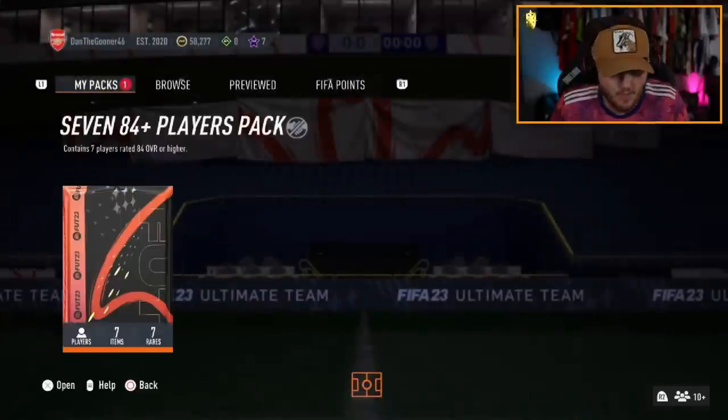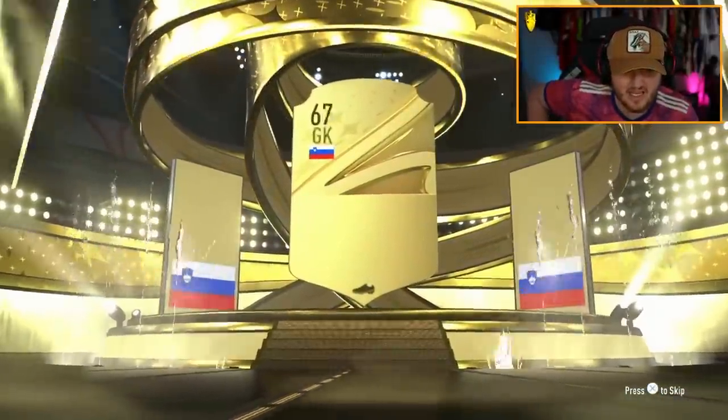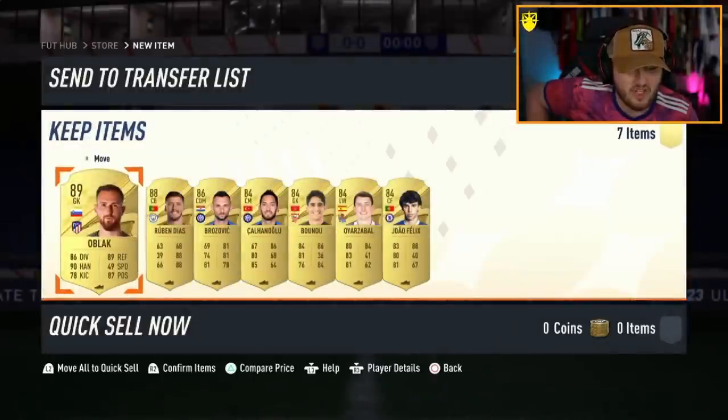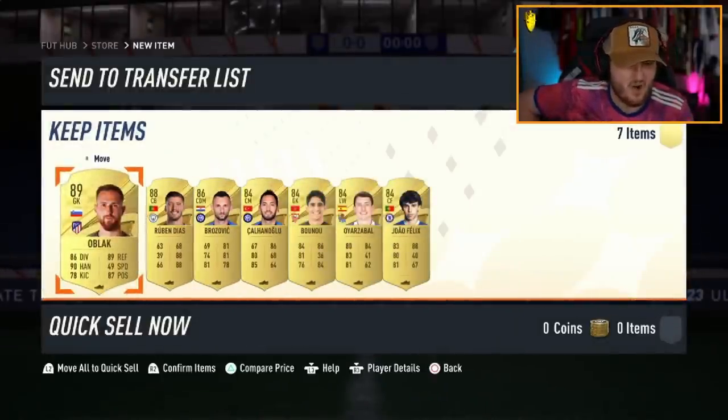Now we've got the 84x7. Can we get ourselves a Trophy Titans icon or hero, EA? What is going on with these packs today? Another walkout? Thankfully it is a walkout — imagine that wasn't. Dangler? Rubendish? Brozovic? Kalinaovic? What is going on with these packs today? They're just not great.